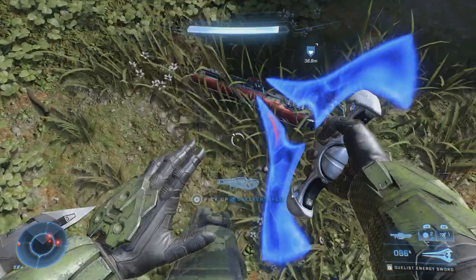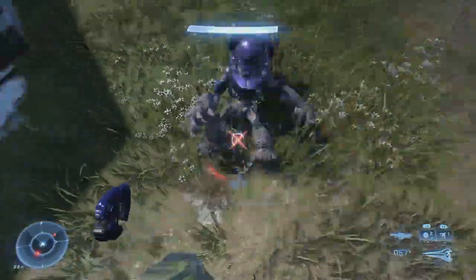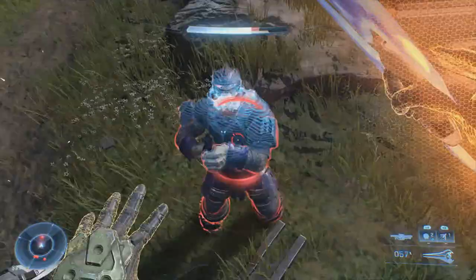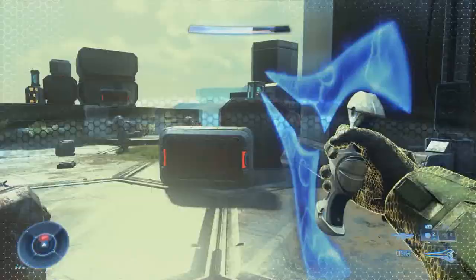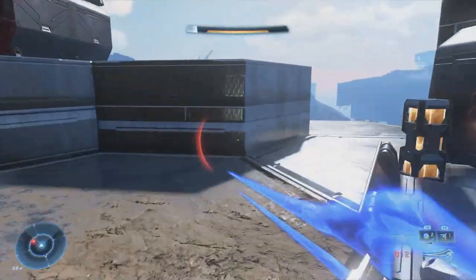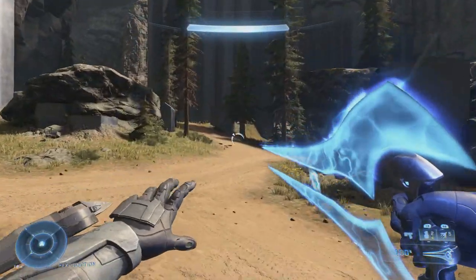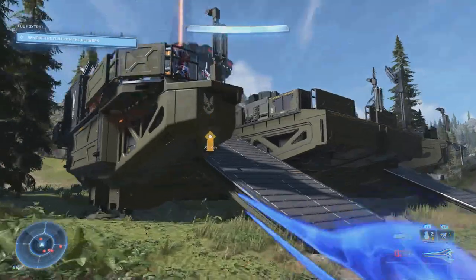This isn't your typical energy sword that you'll find around in the game. What makes this special is that it allows you to move significantly faster. You can also jump higher with it, so you'll be able to get to your opponents more easily. The range of the lunge is also much further than standard energy swords. If you're a fan of energy swords, it's definitely worth taking the time to come here and get your hands on this unique weapon. You might also notice it looks a little different — the blue is a bit darker than usual.